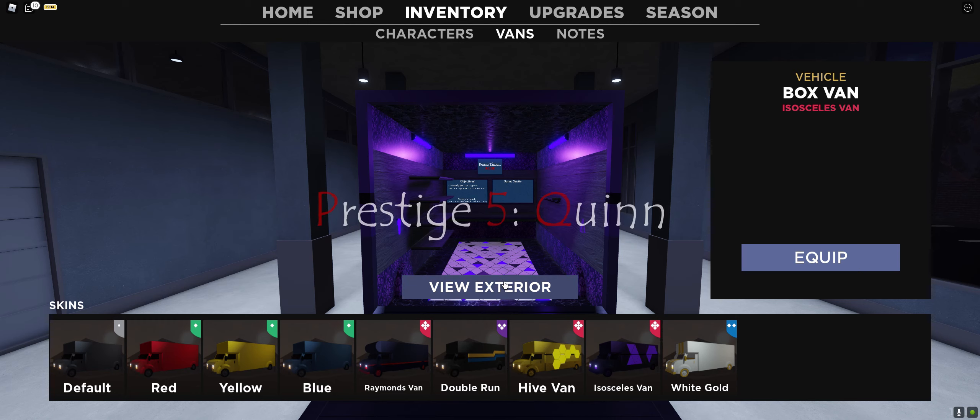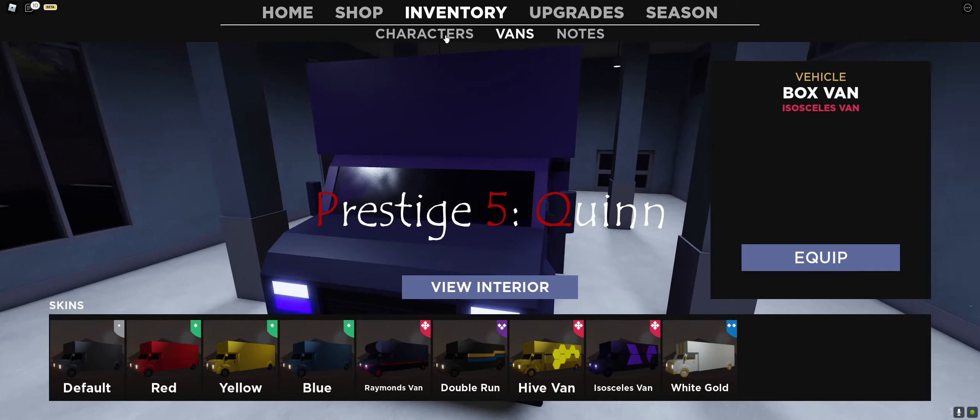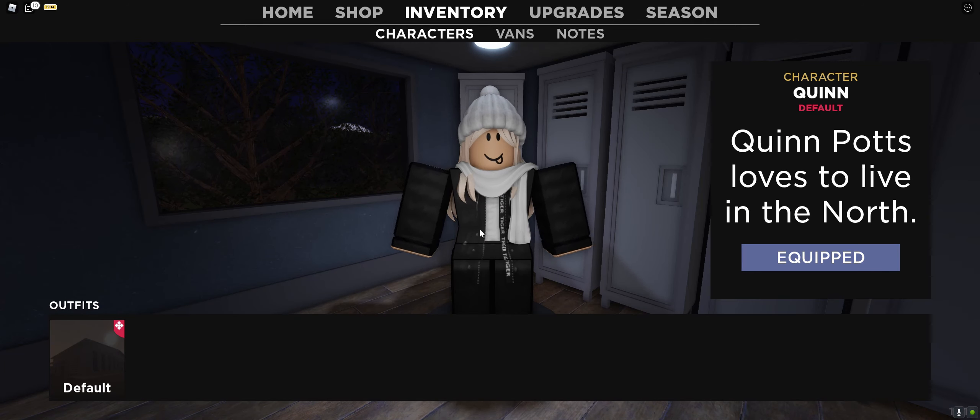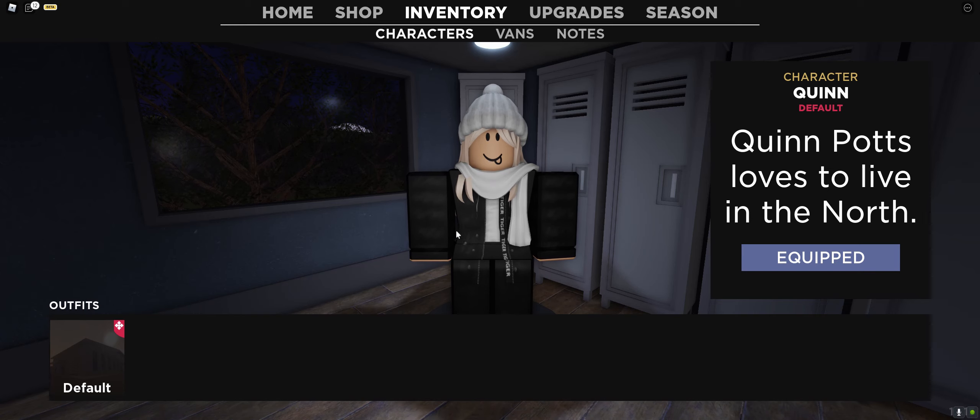Now for the fifth prestige, you get a character called Quinn. Quinn is located right here — this is Quinn. Quinn's got a very snazzy outfit. I just wish I could turn Quinn around — you can't really view yourself in third person in Spectre. Imagine playing Spectre in third person, that'd be cool.